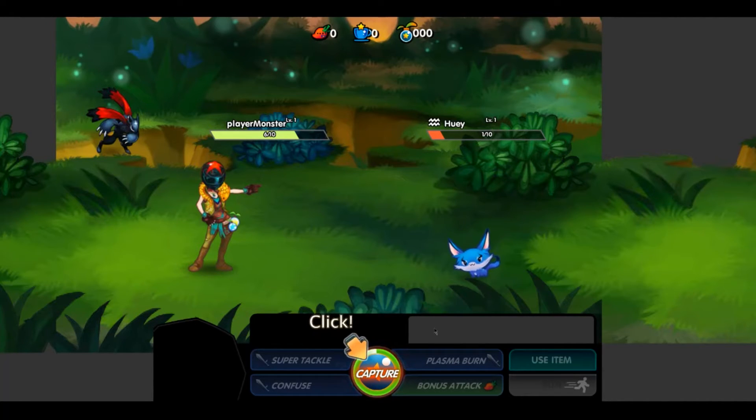Here you've obviously got Huey and Nova, and you've got the menu that works. You can see Huey's on one and my invisible MOGA is on six. You've got zero strawberry whistles, zero blue coffee, zero starseeds, obviously.